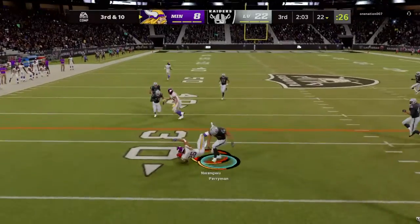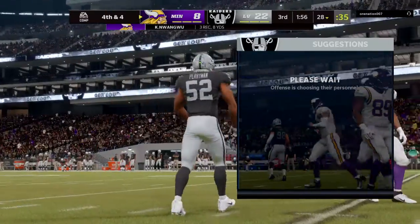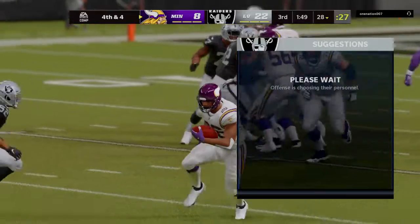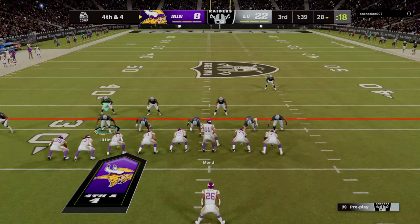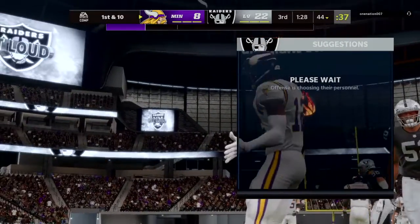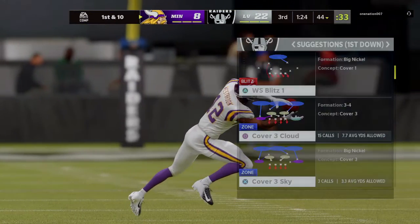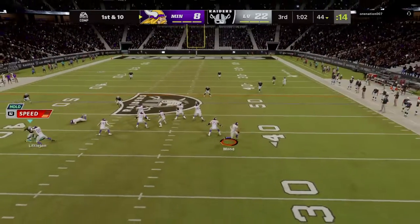Now Mond — that'll be complete to the running back Nwangu and he'll be stopped short of the first down, tackled at about the 28. That one good for only six and it leaves him with a fourth down. They're indeed going for it — they look to throw — open man is Westbrook — complete — and they'll get it up just short of the 45, at the 44. Both sides were holding their breath on that fourth down play. He'll buy some time and is able to take it across midfield before going out of bounds.